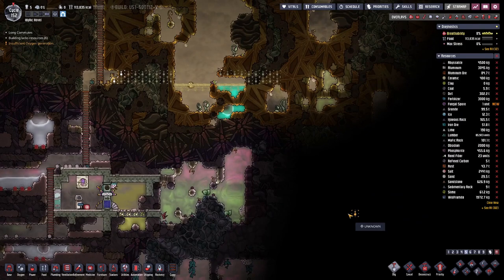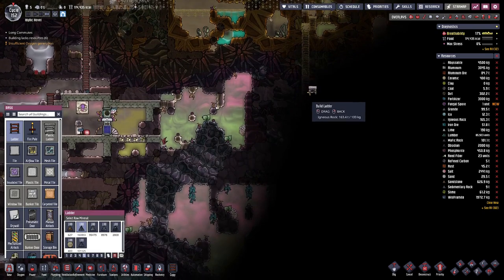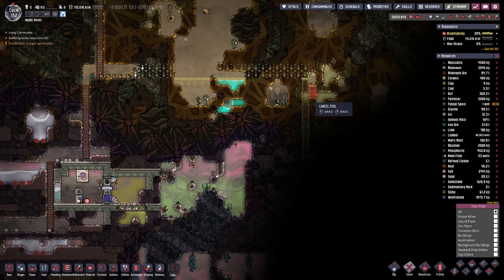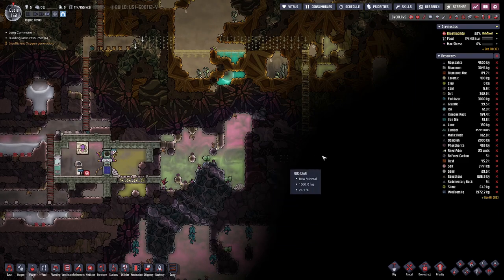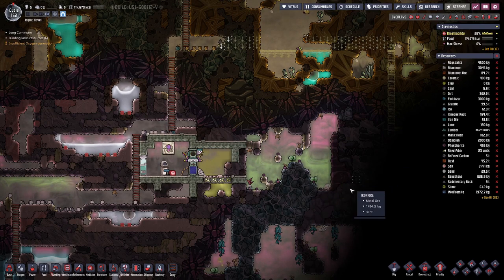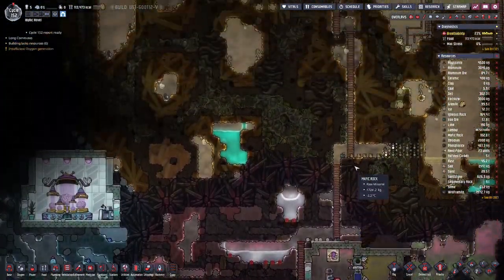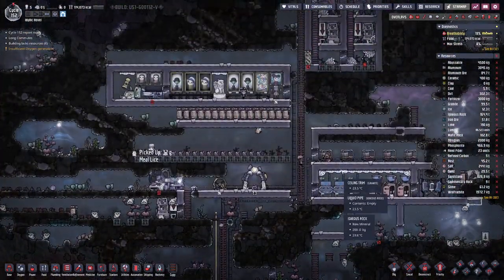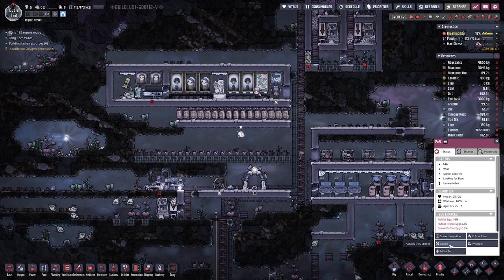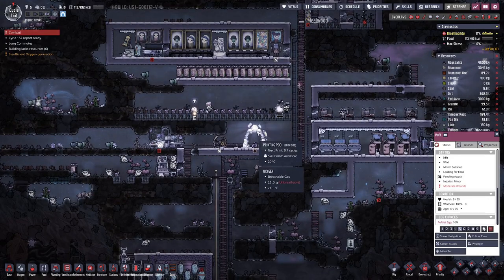We'll go through there, probably a bit further, and then hopefully we can go down here in a straight fashion. This will be a bit of slow progress, but at least we are not in a hurry. We also only have five duplicants — I don't think we can afford to have more due to our food supply.